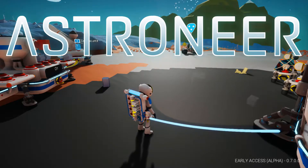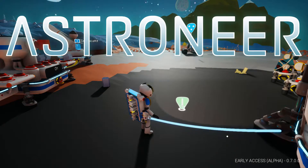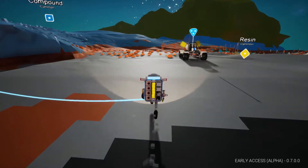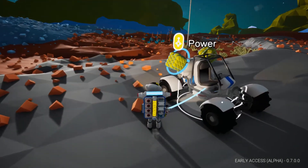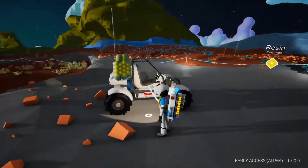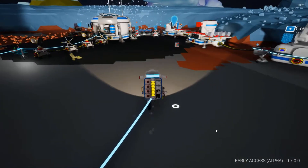Hi guys! Welcome back to the channel and to Astroneer. I've been going down the curve with my little buggy over there, and we found tons and tons of research. The only problem is this little buggy has no storage. The only points it has are the two ones here — one for power on either side — and we can't fit anything on it. There's nothing at the front, nothing at the back. These little buggies are fine for a little bit of exploration but not much else.